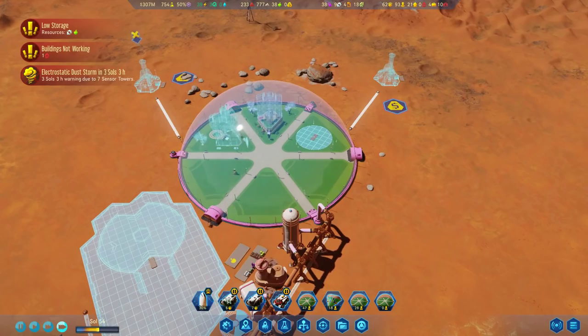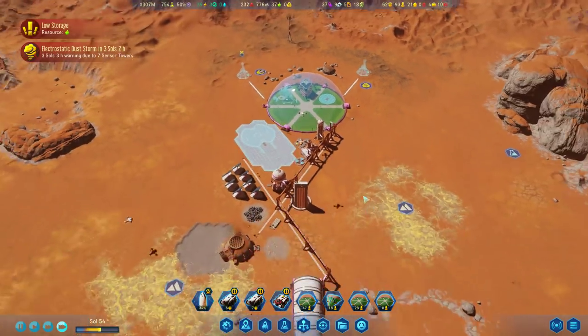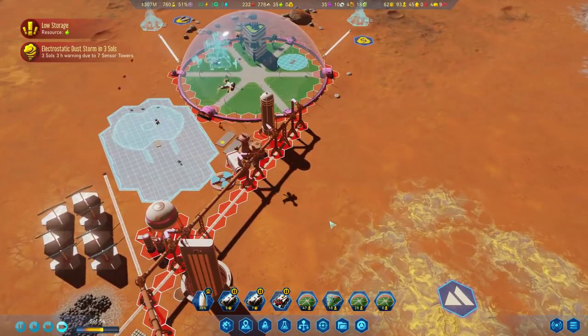So we're building up this dome. We're sending some rockets back home. Oh good, we've got another dust storm coming. We got a lot of warning. I don't know what we're going to do about that other than make sure we've got ludicrous amounts of water and oxygen stored up, which is accumulating right now.